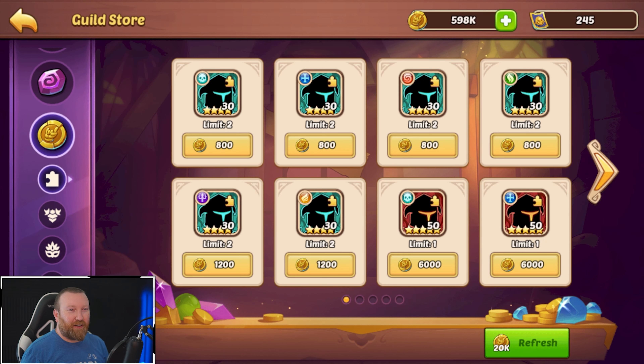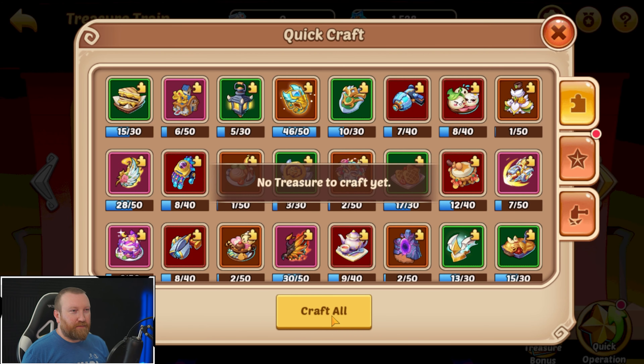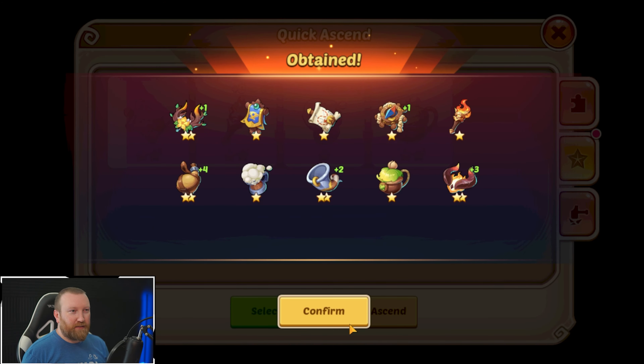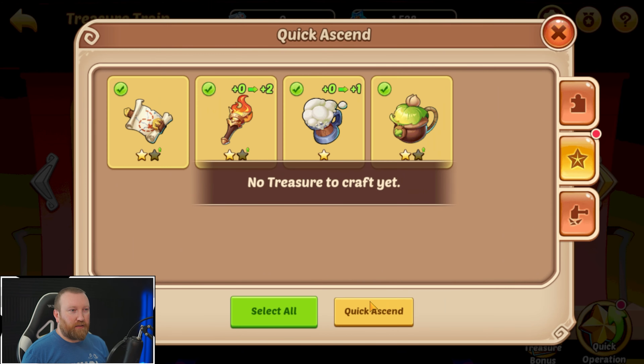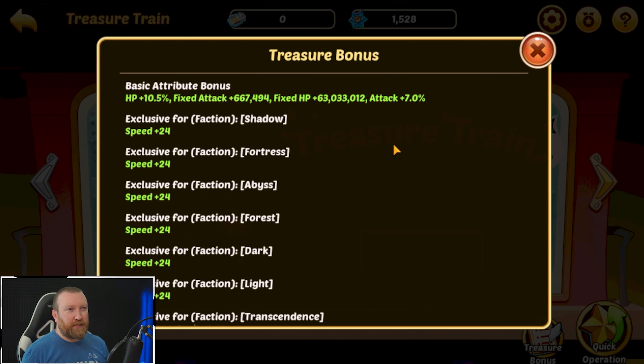First and foremost, do we actually have the resources? We don't. But we do have heroes sitting on imprints that we're not actually using — those can just be completely ripped out. They're unnecessary. So let's go back to that other Aspen and start investing some power in him.